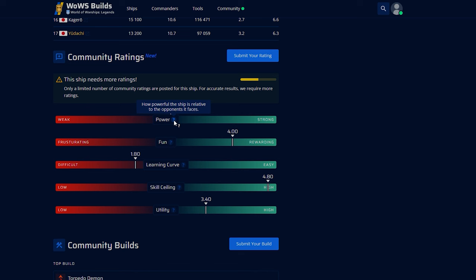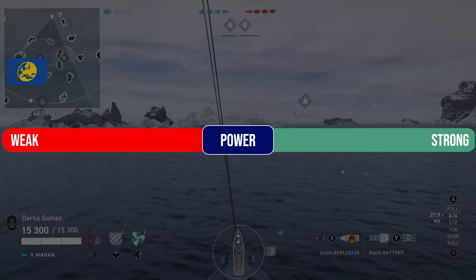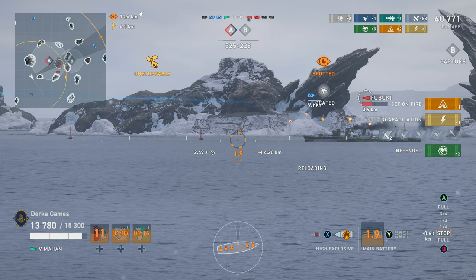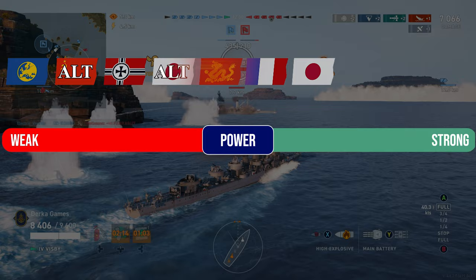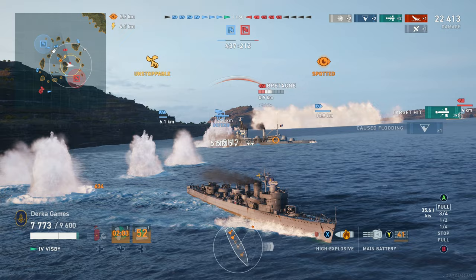A ship's power is considered how powerful it is compared to the opponents it faces at the same tier. The most powerful destroyer line is the American Gunboat Line, ranging from the Clemson to the awesome firepower of the Fletcher. These destroyers are jack-of-all-trade boats with good concealment, mobility, and very powerful guns. The least powerful was determined to be the Pan-European destroyers. While these ships are fast with reasonable guns and good AA, they lack smoke screens and their torpedoes deal very small amounts of damage when striking enemy ships.